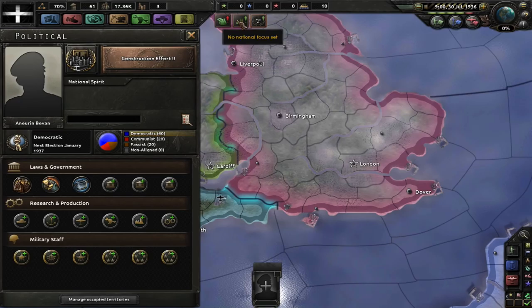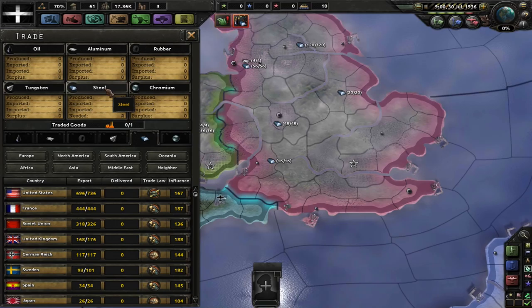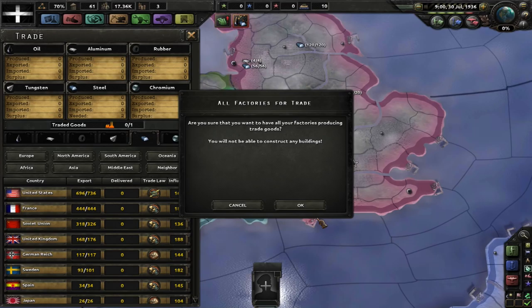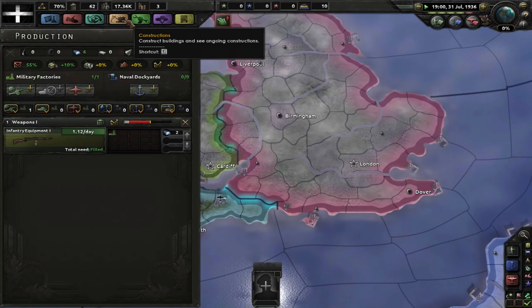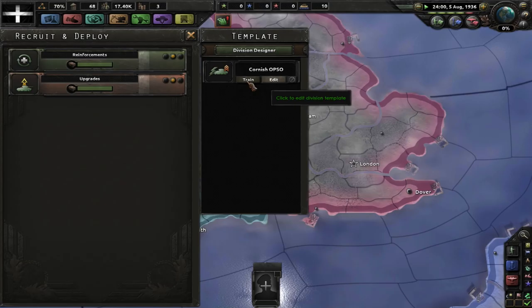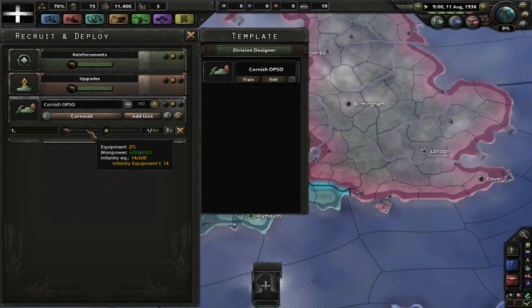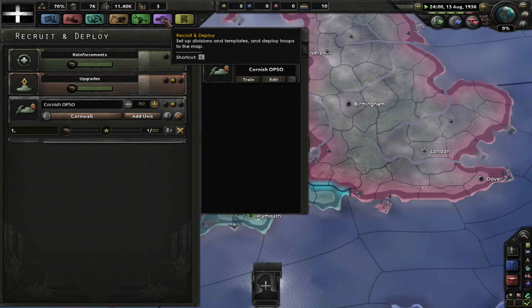So we now have an armament effort, but we're going to be needing more construction effort, so we'll go ahead for that now. At the very least we can begin building our guns. We build three individual guns per month from scrap metal, but we do have the potential to buy some steel from the UK — that takes up my one and only factory. But now I can build one gun a day instead of three a month. We are going to be building up guns, so let's train a division — the Cornish Overpowered Special Operatives, with their 16 guns.